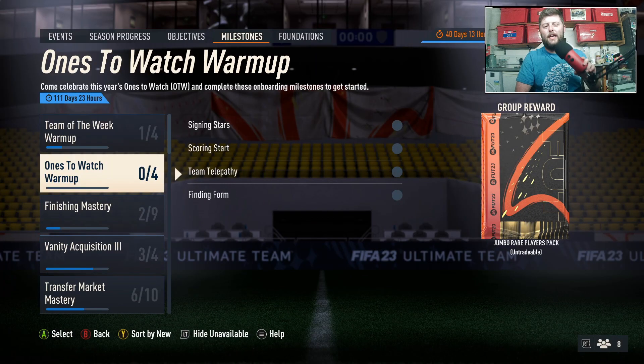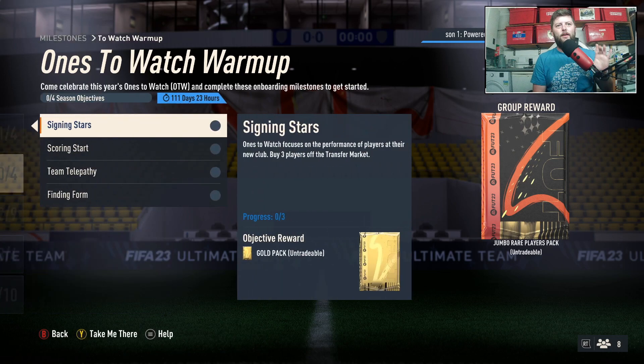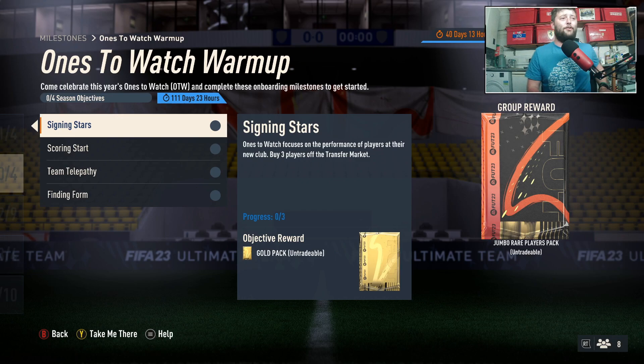What is going on guys, today we have got another objective in Ones to Watch warm-up. Strap yourself in because we've got some lengthy descriptions again. Whoever is hired at EA to do these, they are liking these essays recently. We get a Jumbo Rare Players Pack to finish this. Big fan. I like that they're doing this.